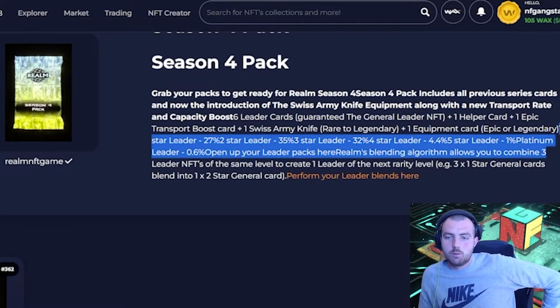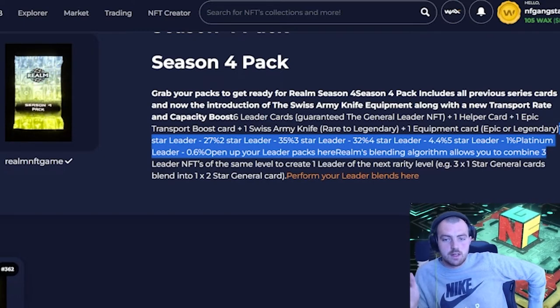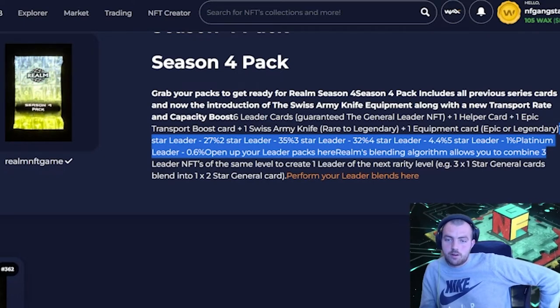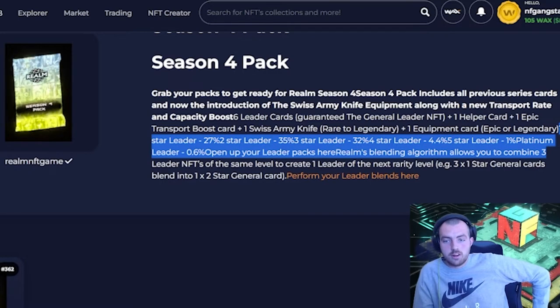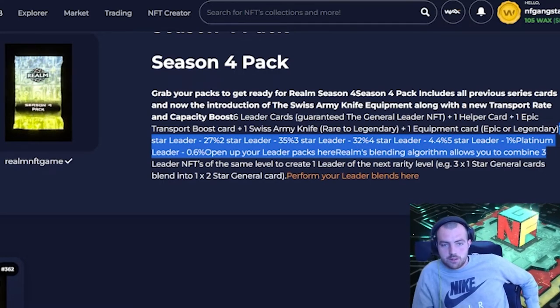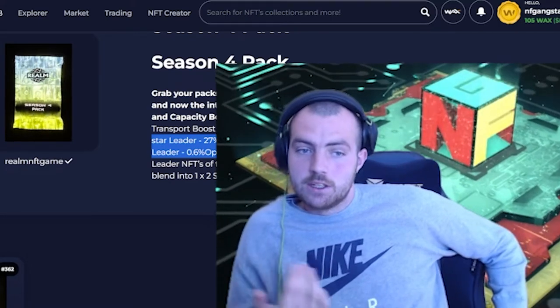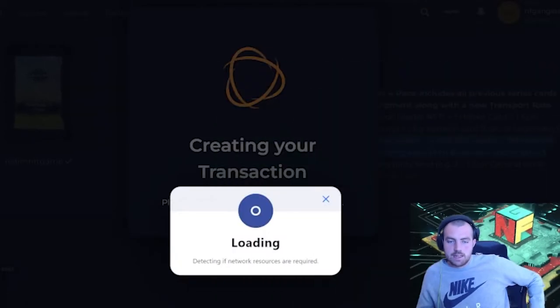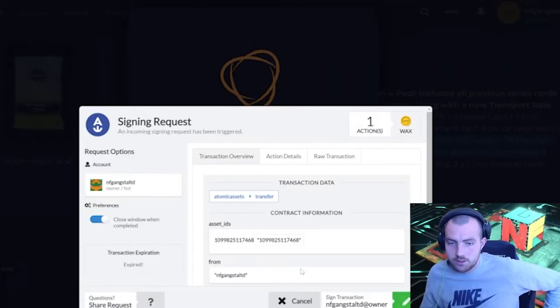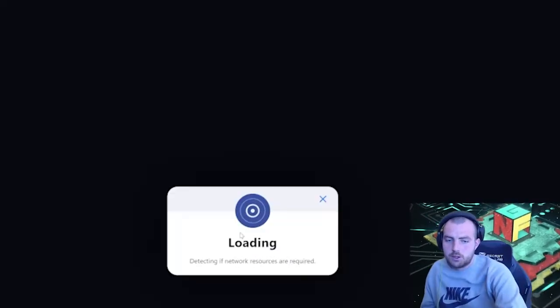Breaking it down on the leaders: a one-star leader is a 27% chance, a two-star leader is 35%, a three-star leader is 32%, a four-star leader is 4.4%, a five-star leader is 1%, and a platinum leader is 0.6%. So don't worry if you don't get too well — you can always blend up. Getting a really good leader out of the bat would be amazing. I would love to get a little four-star or above. Sipping my coffee for a good luck charm — here we go.